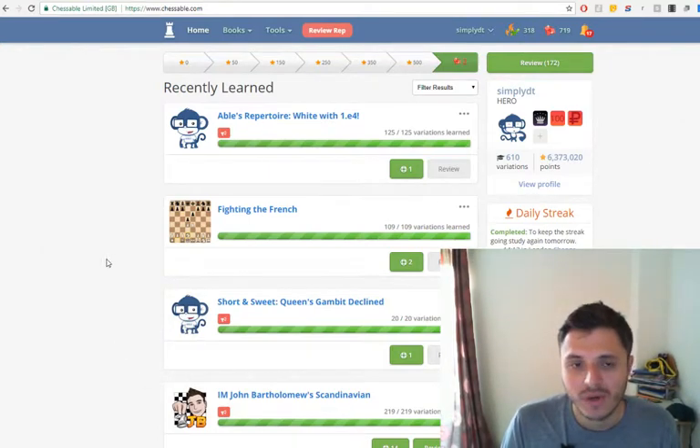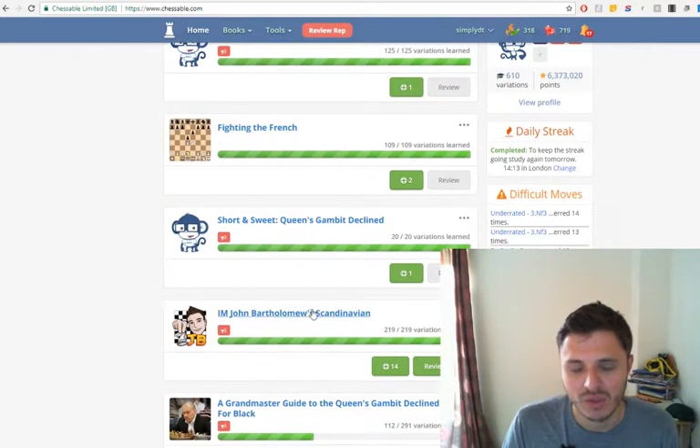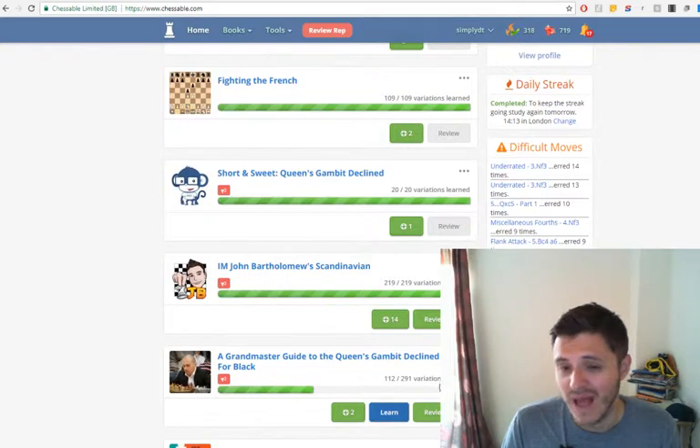Hi, I'm recording a quick Chessable review session in preparation for a rapid online game of about 30 minutes per side. I want to review my black repertoire: my complete John Bartholomew's Scandinavian, which I know all of, and my Grandmaster Guide to the Scandinavian for Black. I feel like I want to get black next in my game, so this should be useful.